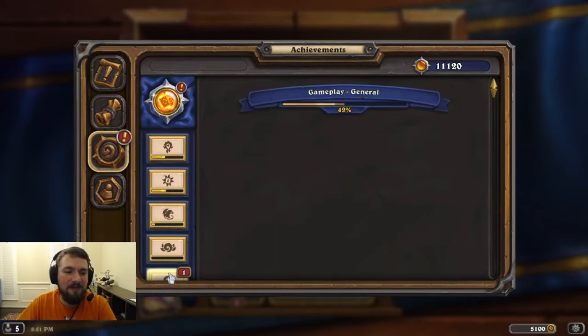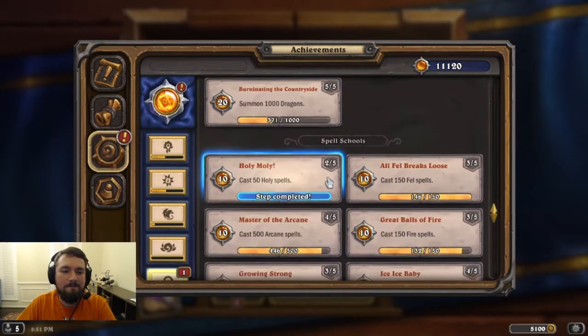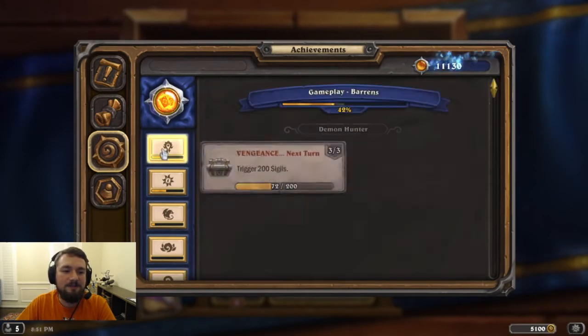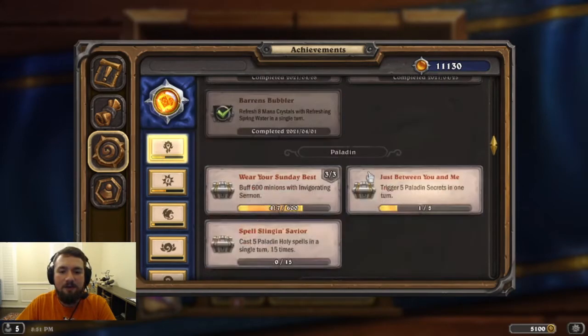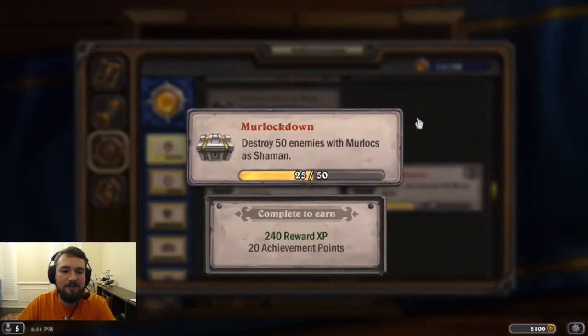What else did I pop here? Probably play a bunch of Murlocs, right? Oh — cast Holy Spells. Let me check the Shaman achievements real quick. We're halfway done with the kill enemies with Murlocs, so that's good. That seems like it shouldn't be too difficult. I'm interested in going into Wild to play some hyper-aggressive Murloc Shaman there — this achievement will probably get done in no time there. But yeah, I'm gonna keep working at these and we'll see how fast of progress I can make.